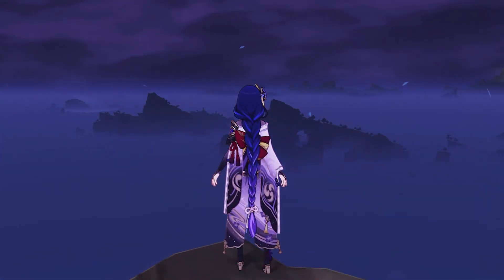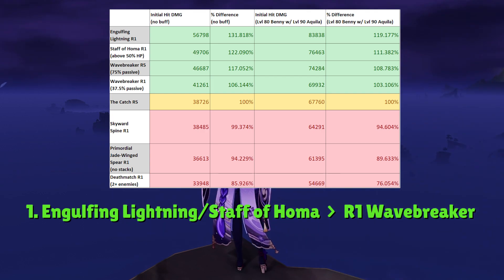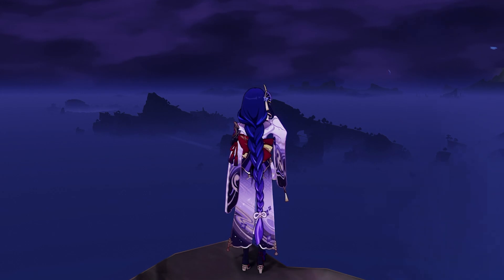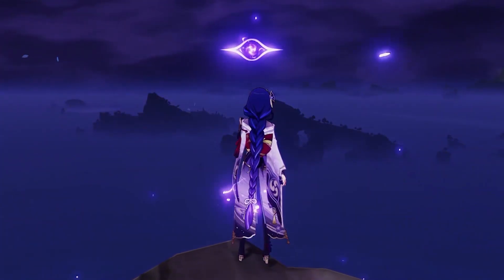When it came to Raiden's big slash, Engulfing Lightning and Staff of Homa both performed a lot better than the Catch or R1 Wavebreaker's Fin. However, at R5, the Wavebreaker's Fin got pretty close to the damage output of Staff of Homa. There's always just that one 4-star weapon on the weapon banner that you always seem to pull, and if that weapon happens to be Wavebreaker's Fin, then the small damage difference between Homa and R5 Wavebreaker is great news for you.